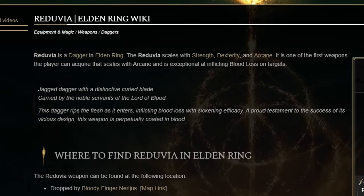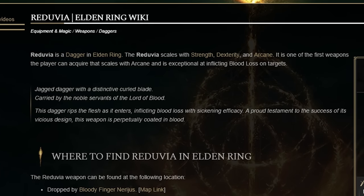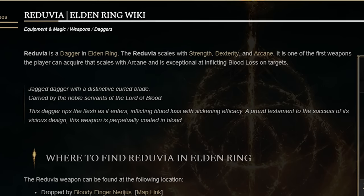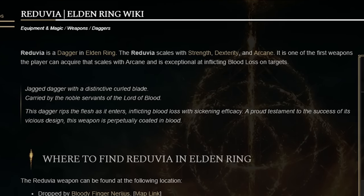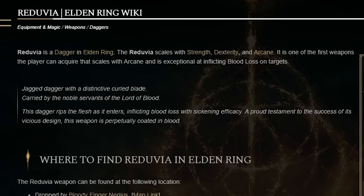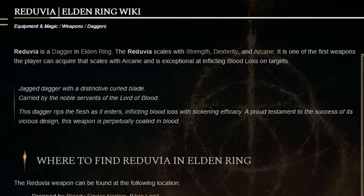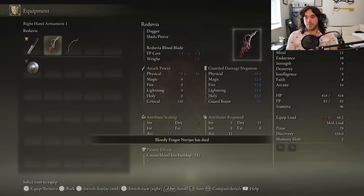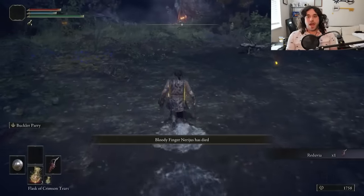Let's get that lore, baby. Jagged dagger with a distinctive curled blade, carried by the noble servants of the Lord of Blood. This dagger rips the flesh as it enters, inflicting blood loss with sickening efficiency. A proud testament to the success of its vicious design, this weapon is perpetually coated in blood. A knife that's difficult to clean makes sense — most of the good ones aren't dishwasher safe.